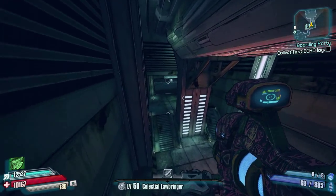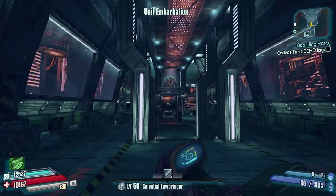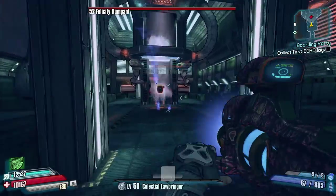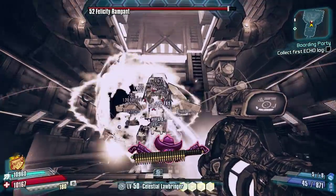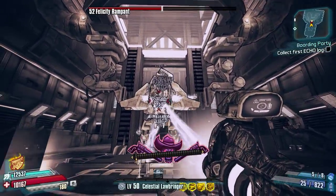I just ran straight past a chest there — that's how focused I am! But here we are at Felicity. The first part of this route is simply to farm her. She drops the legendary grenade mod, the Quasar, so I'm going to go ahead and take her down.